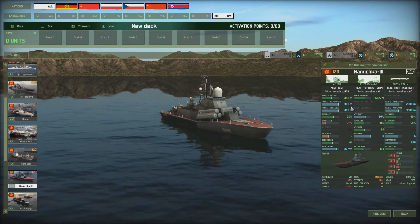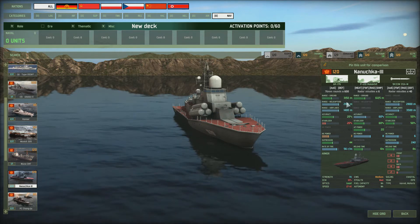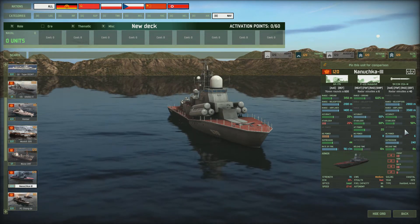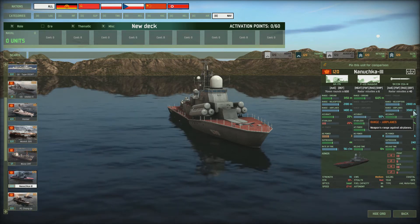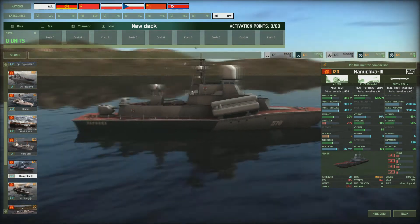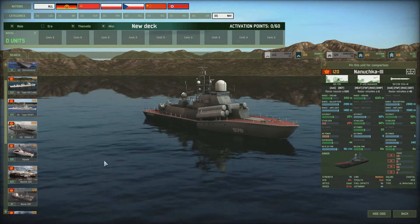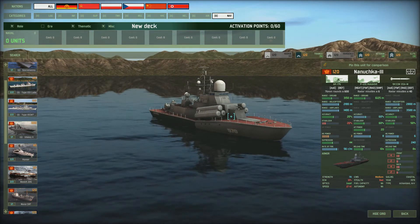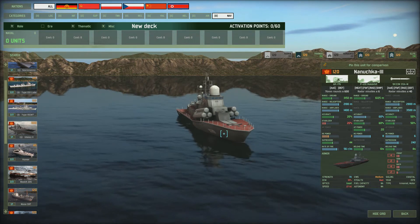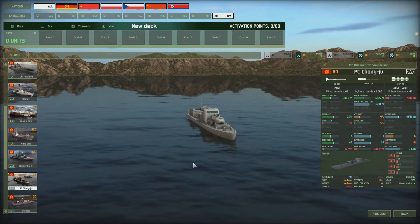Then we've got the Nanuchka 3 — a good all-round ship. It's got six ship-to-ship Malakhit missiles with a range of 6,125 meters and okay accuracy. It's got OSA-M missiles with a range of 3,500 meters against airplanes and 2,800 meters against choppers. It's also got an AK-176 stern gun that can shoot at choppers, helicopters, and ground units. It costs 120, strength 70, and has a medium CIWS — useful as a supporting ship in a fleet.